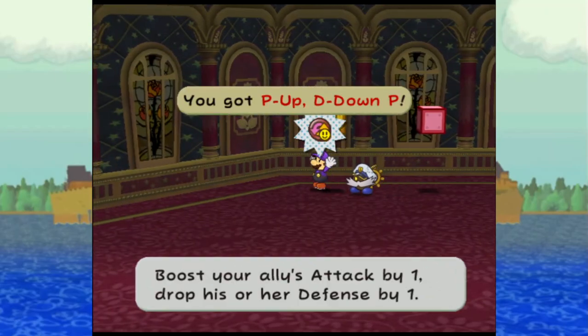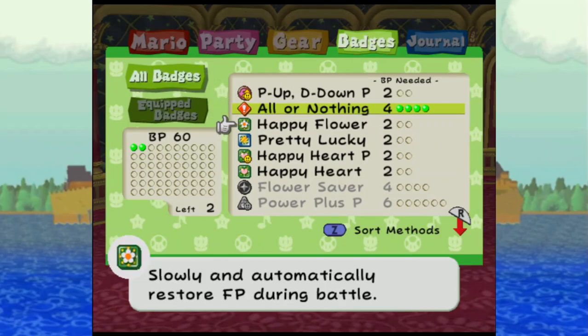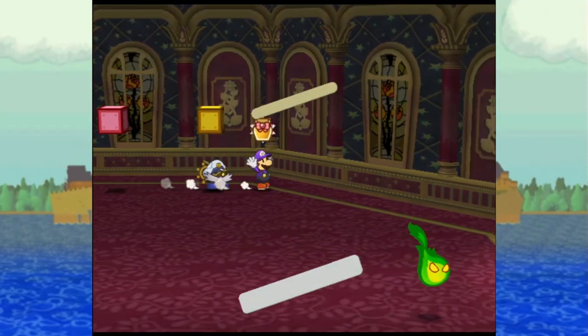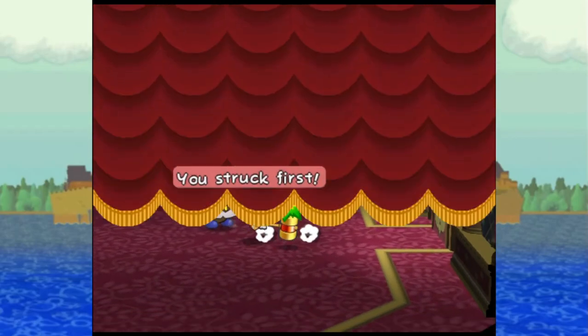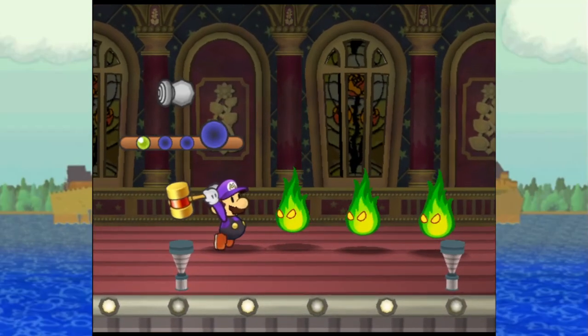There it is — P Up D Down P. I've been waiting for that one. I'm going to keep All or Nothing on for now, because I said I would. And on goes P Up D Down P. We already know how this works because I've been using the Mario version. Free Jam and Jelly! But now the partners are up to speed. I should probably check my badge setup right now.